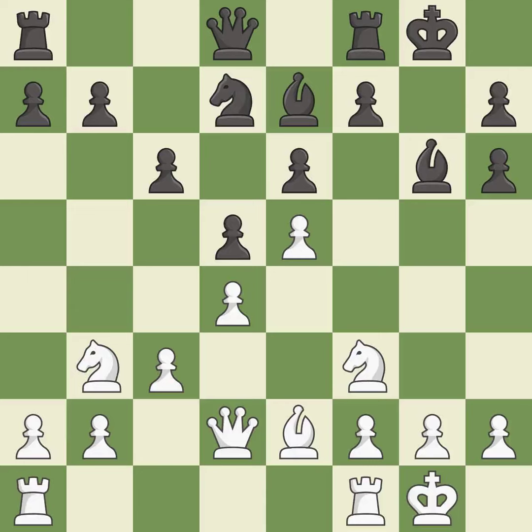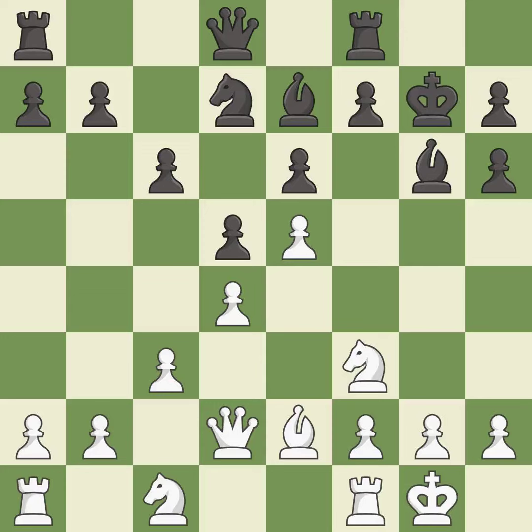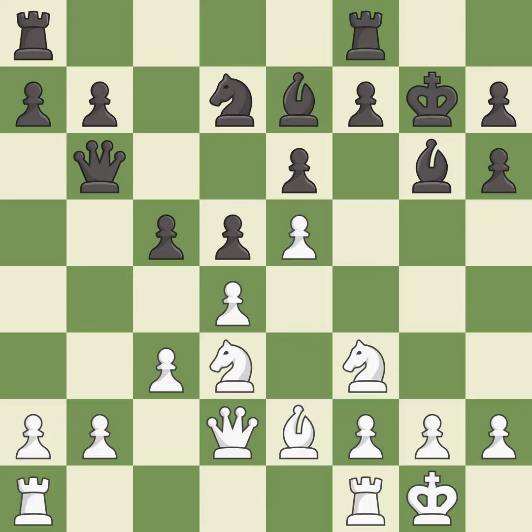The rooks can see each other now, allowing them to provide mutual defense. This defends the attacked pawn — it is excellent and best. This connects the rooks, which helps them coordinate together in the future — it is excellent. The rooks can see each other now, allowing them to provide mutual defense — it is good. This misses an opportunity to develop a rook off its starting square — it is an inaccuracy.